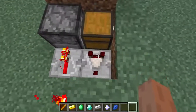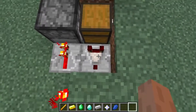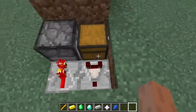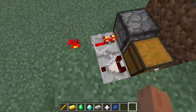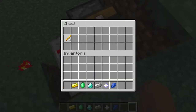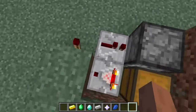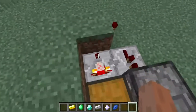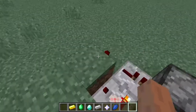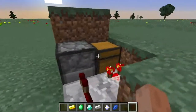The only thing that's maybe a little expensive is the comparator - it requires nether quartz. So if you're afraid to go in the nether, this may be a problem in survival. But otherwise, it's really cheap, so even in survival you can make this. The idea is, as long as there's something inside this chest - say a blaze rod - this comparator will turn on. You put the inverter block right next to it, so even if the signal strength is only one, it's going to invert and turn this torch off. And that turns this repeater off, which means it's not activating the dropper, and so everything's fine.